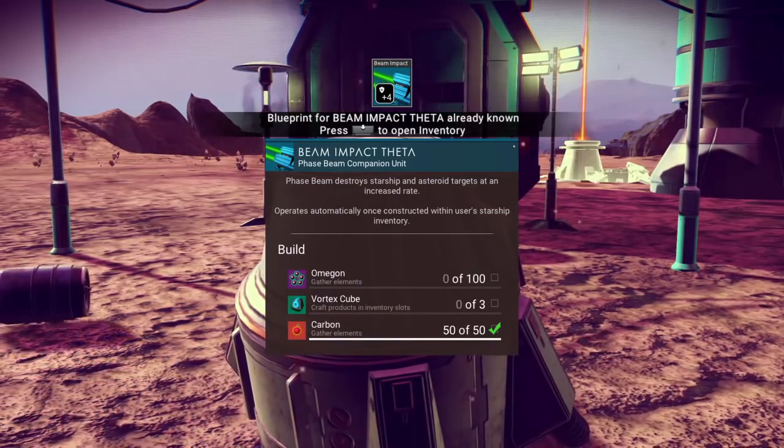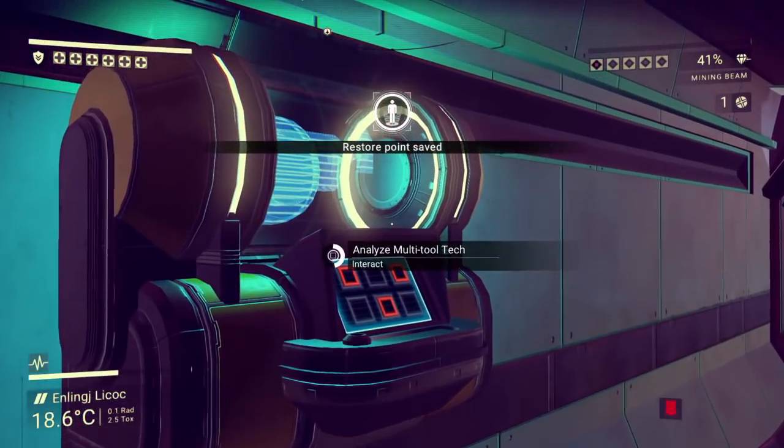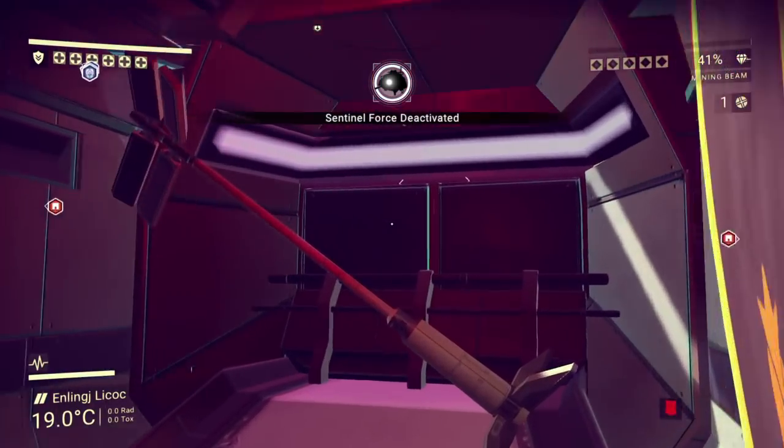The patch is 671 megabytes in size and was simply titled Bug Fixes. Hello Games has updated info on what the patch does, so let's go through it since it's a big one and might just make No Man's Sky that much more enjoyable.